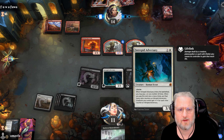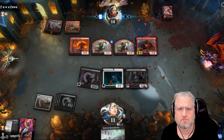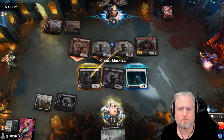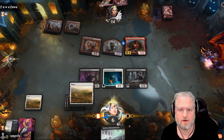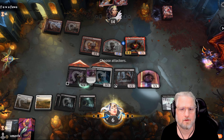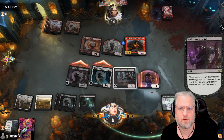He's gonna race us - that's fine, we have the lifelinker. Now we wanna draw Lurrus. Nice - I might take this if he attacks. You can pump and I'm fine with that. Now my lifelinker will stay alive. Unless he wants to block with a creature - nine damage is gonna hit and then I can sacrifice this. This is very, very dangerous for our opponent.